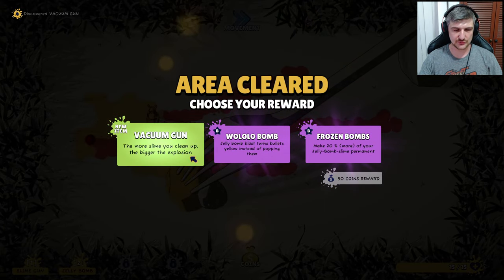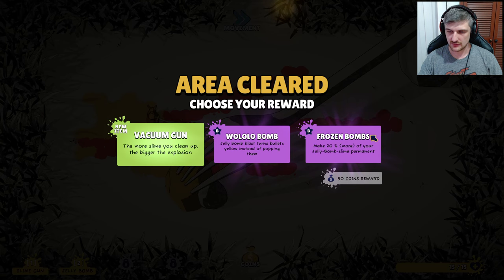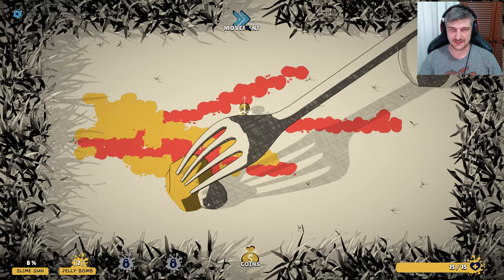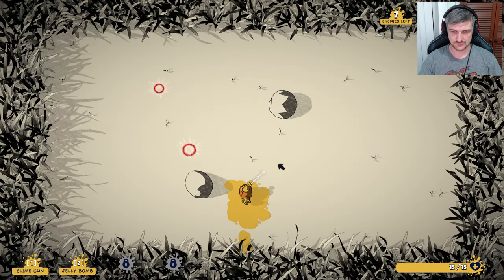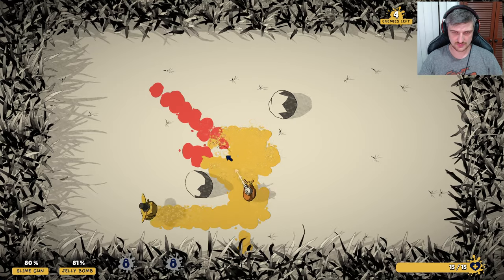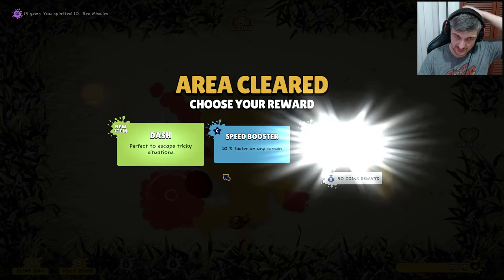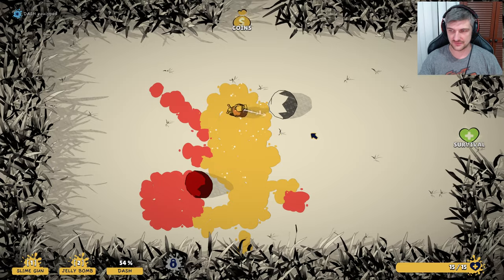More slime you clean up, the bigger the explosion. Jelly bomb blasts turns bullets yellow instead of popping them, makes 20% more jelly bomb slime — permanent. Movement or coins? I think I want movement — very important. Next set of enemies, put a bomb down there, get those two. Get this drone — and a dash! Love it, absolutely love it. A dash on left shift, that is very good, that's exactly what we needed.